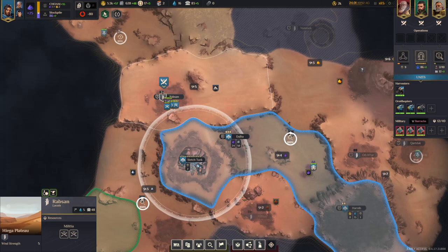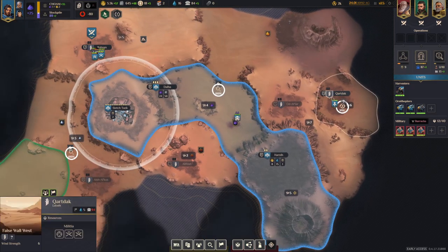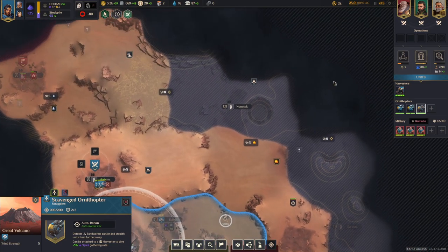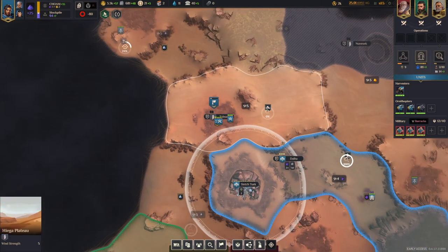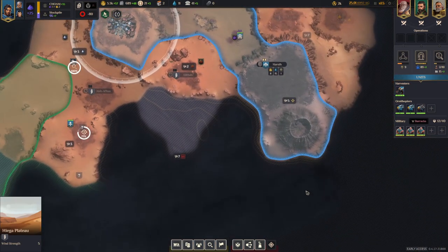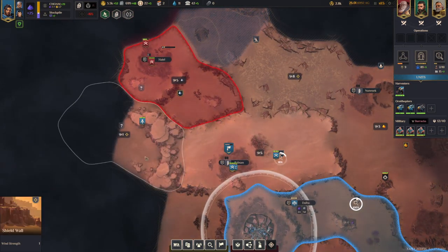We are going to take this province, build a research lab here, and check it out. What would be interesting is what kind of trades are available. There's a recruitment office bonus in here, so this province also has money income which is very interesting. We sent one of the soldiers already to check out that point of interest. This province has been taken, so there's a shield wall — we are not going across that currently, and there's already the polar sink.